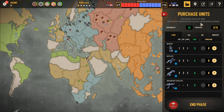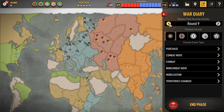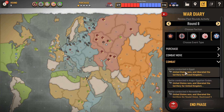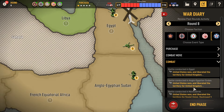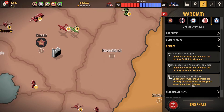Let's go over the Allies' move. For USA on their round 8, he purchased 2 artillery, 4 infantry, and 2 fighters. He took Egypt, Sudan, and Novosibirsk — he lost an infantry there and destroyed 3 infantry.